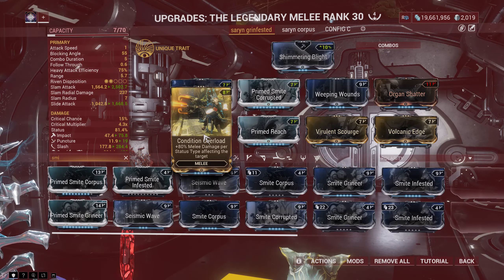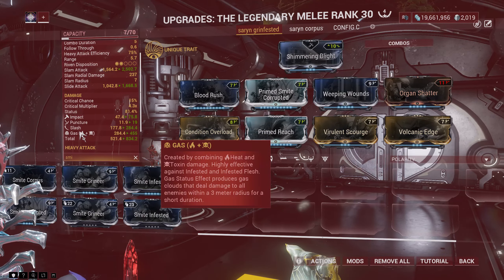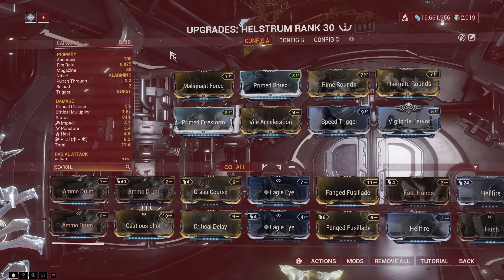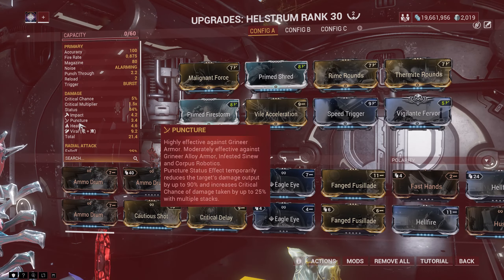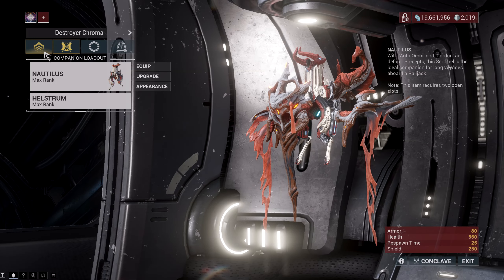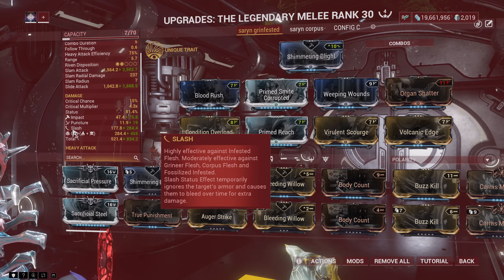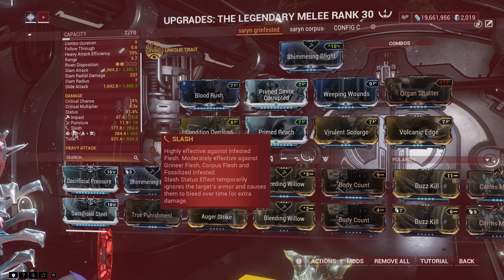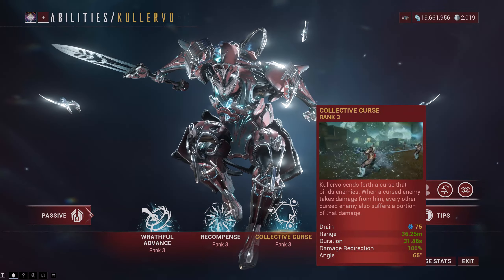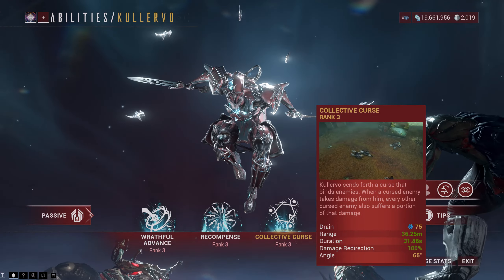And of course, Condition Overload will make the damage even more busted with the elements and physical damage we are spreading to the enemies. Along with the elements, I have my companion using the Hellstorm with a viral and heat build. Gas is not the only element that creates this enemy-melting process. The Lesion has high slash values that pair well with gas, allowing more damage over time. If you slash enemies affected by Collective Curse with the Lesion build, they will melt in seconds.